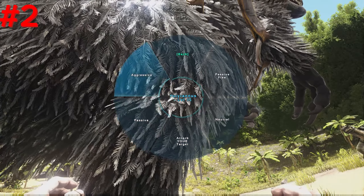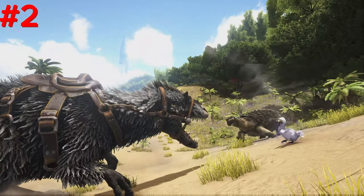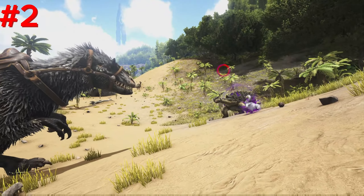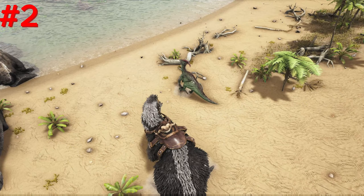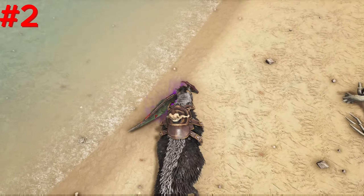To implement this defense strategy, place the Yutyrannus in a pen around your base. When somebody attempts to infiltrate your base by flying in or breaking through, they will be scared away. In most cases, the raiders will have to eliminate the Yutyrannus, which can be quite challenging because they also have thousands of hit points, consuming valuable time for the raiders.